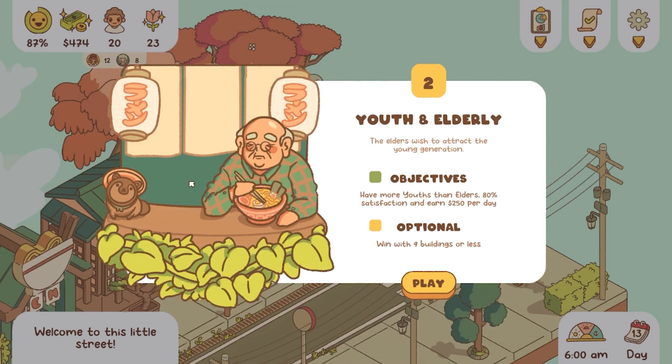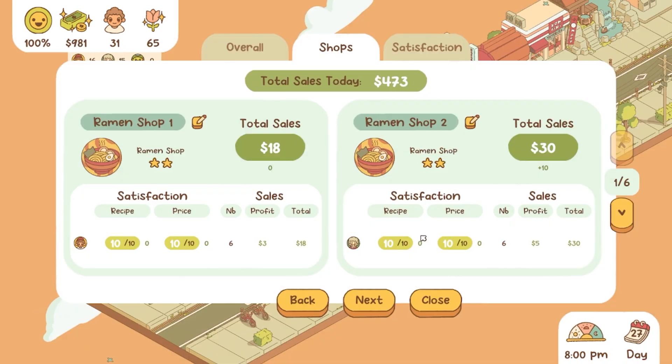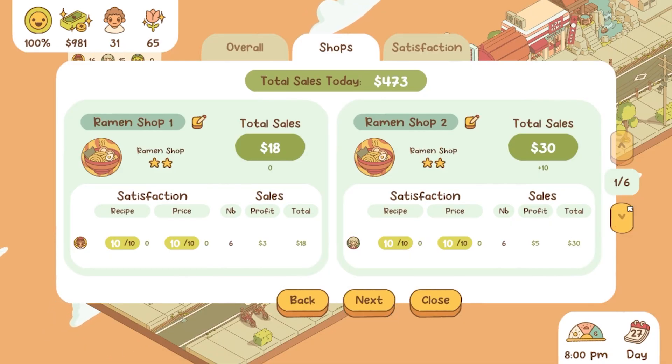The five missions in the story mode will give you a different main and optional objective to complete for each. To reach these conditions, you will have to properly manage the street and find a way to satisfy both the old and young demographics that reside there.